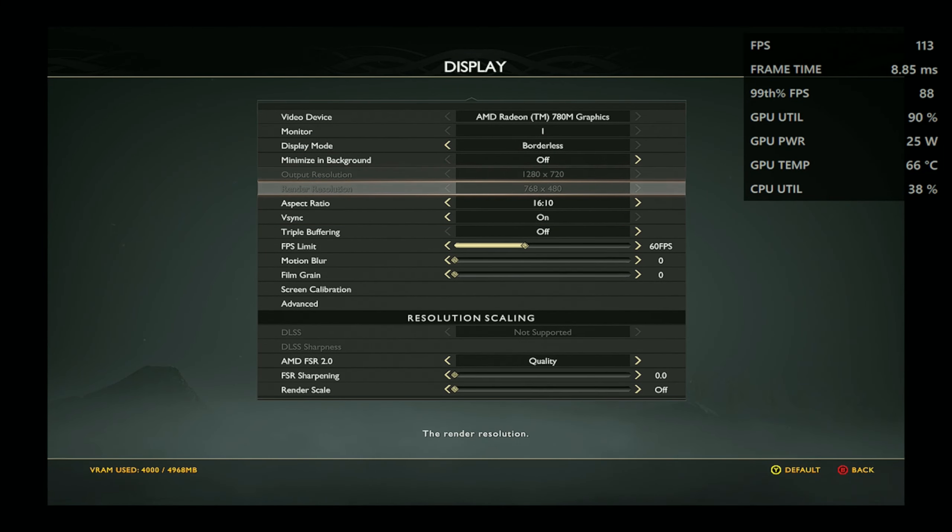Next is Spider-Man Remastered at 720p with medium graphical settings. This one is a bit tricky because the game is very fast-moving. Playing fast games with AMD Fluid Motion Frames does struggle a little, so you'll notice this one struggles to consistently hit over 60 FPS.